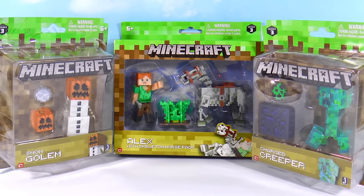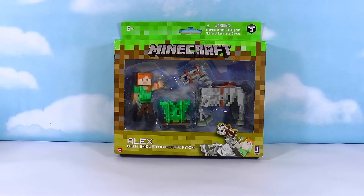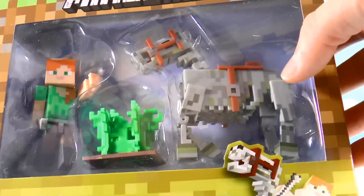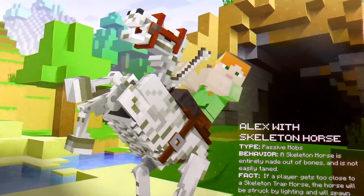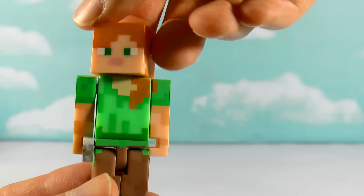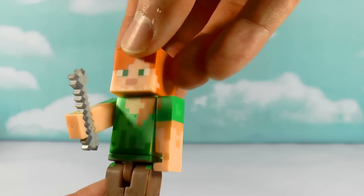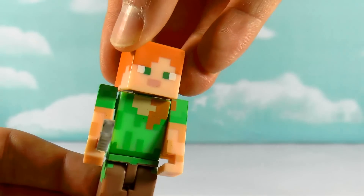How about we open the biggest one first — Alex with the skeleton horse pack. I'll put the charged creeper to the side and the snow golem to the other side. There she is, with the skeleton horse. On the back there's a picture of her riding the skeleton horse holding a bone, which is really cool. Introducing Steve's girlfriend Alex — she's one of the characters you can be in Minecraft. Her head moves, her arms move, her legs move.